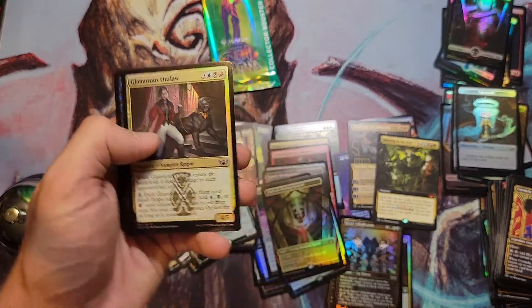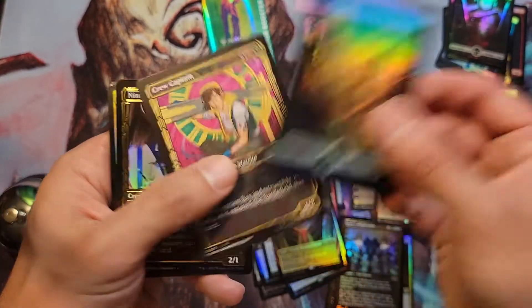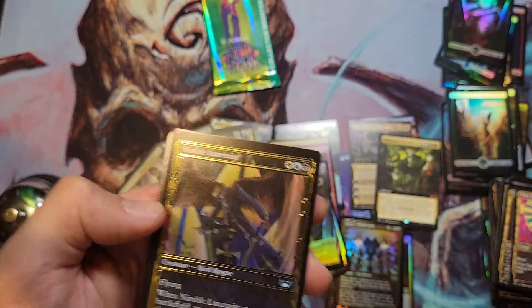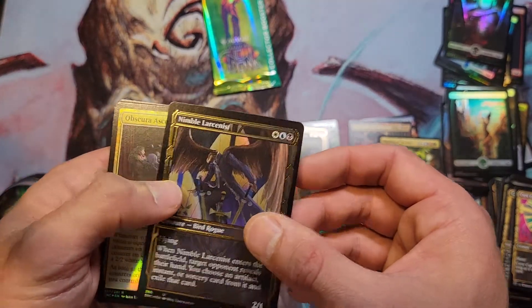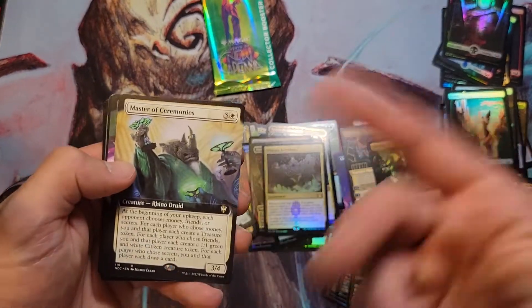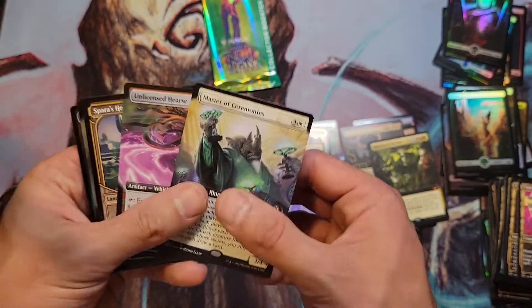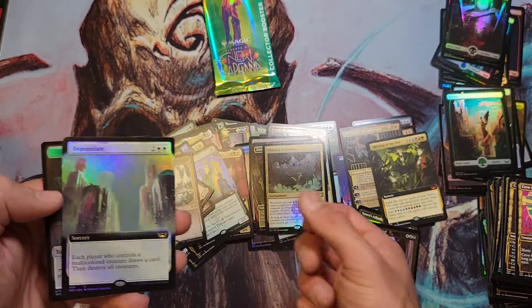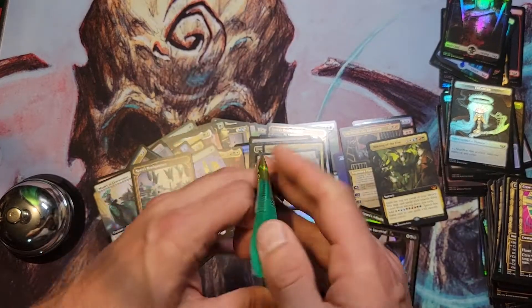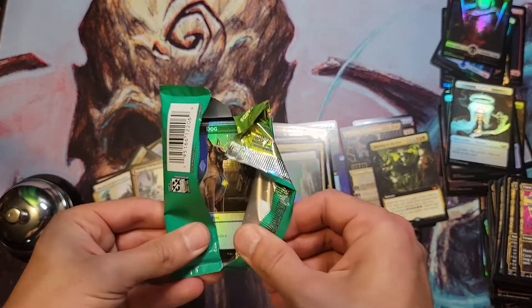Speaking of bad sets, this new Commander Legends set looks terrible — so don't expect to see me open a bunch of it. I have one box. Damn, I got four gilded foils in this box — that's pretty good. I think I only got one in my first one. Obscura Master of Ceremonies — good hit, that's six or seven bucks, one of the better commander cards. Wow — Unlicensed Hearse extended art, another good one. And an extended art Depopulate — another triumph. That makes four. And that's like the showcase version, I believe.